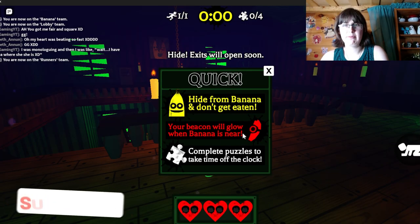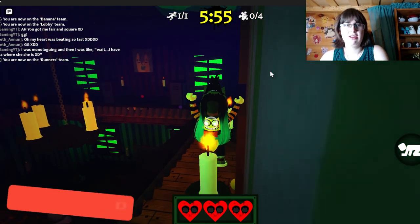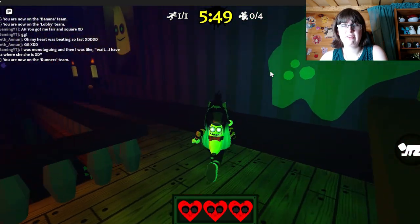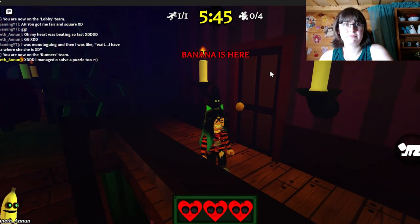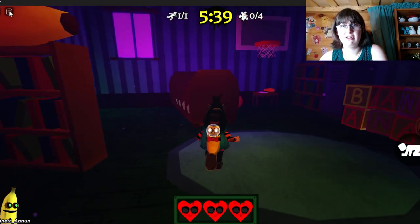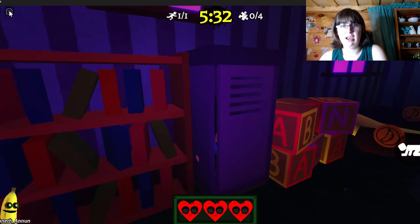Quick overview: hide from banana and don't get eaten. Your beacon will glow when banana is near. Complete puzzles to take time off the clock. As a runner, aka a survivor, it is my job to survive until the end of the clock, which is six minutes. Banana is here, so puzzles are now unlocked — it's our job to solve them and escape before banana catches us.